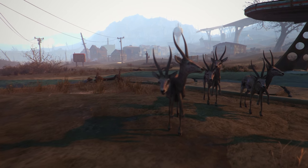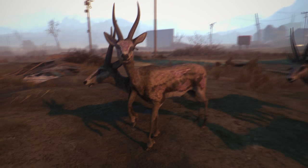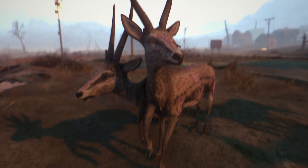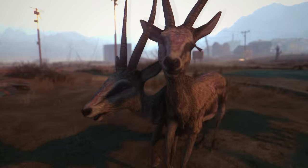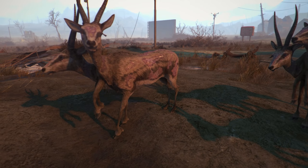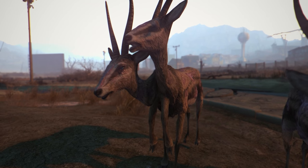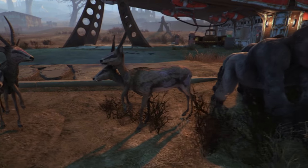Moving on, we have the Gazelles. These are not ghoul gazelles or anything — these are just called Gazelles even though they're deformed and kind of look like the deer. This one doesn't even have eyes, which is creepy. They do attack you. I don't think you ever find any calm ones in the wild, but they look very cool. These are the only variants I came across — I didn't even find any more in the console commands.